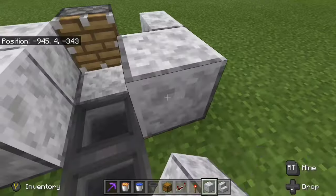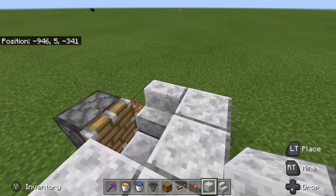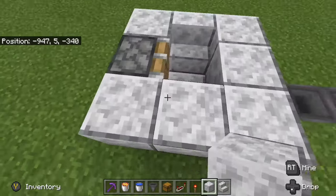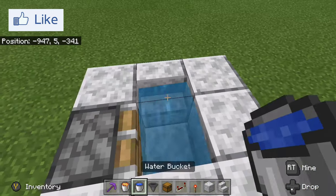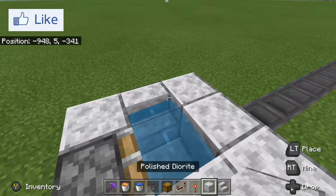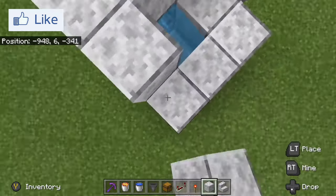What we're going to want to do is actually just enclose this completely. Put one block on this side, and just to make it look nice, we'll put a block there — though you don't really need that block. And then we're going to put a water block in the stair piece to water-log it. Then over the top, we're going to put blocks going all the way around.